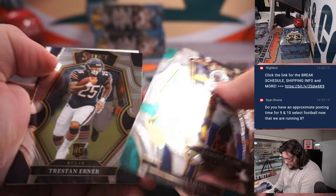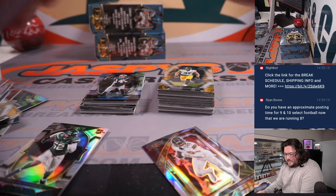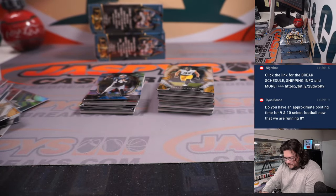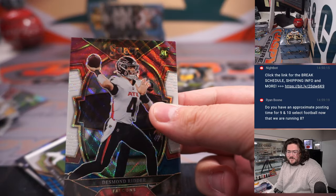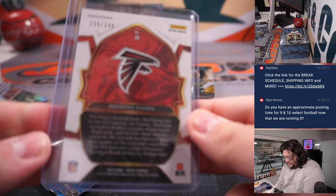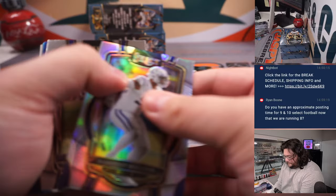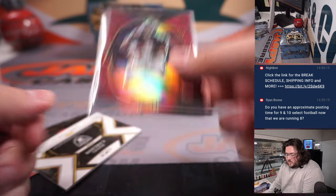Chris Olave silver suite level. Ooh, ice! Joe Burrow tie-dye Sparks — two-color patch, Cincy and Frank, 17 out of 25. Joe Shiesty. Desmond Ritter on the tri-color, ATL, Joshua — 235 out of 249. CD Land silver Snapshots. Kyle Pitts — one color match there on the red, 113 out of 149, one more for Joshua and the Falcons. Hope for a big bounce-back season from him.